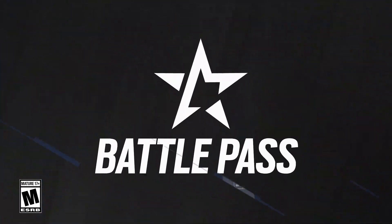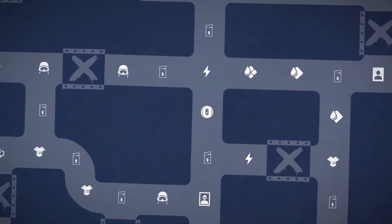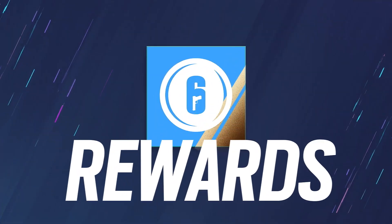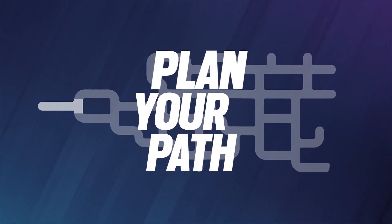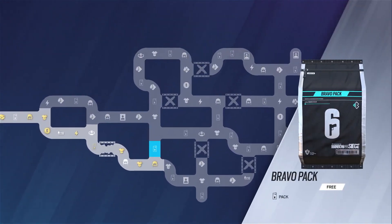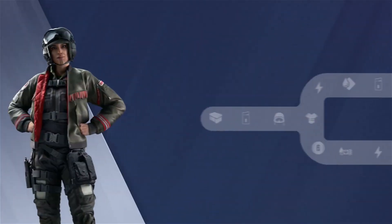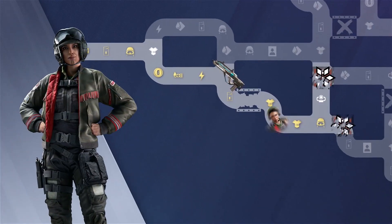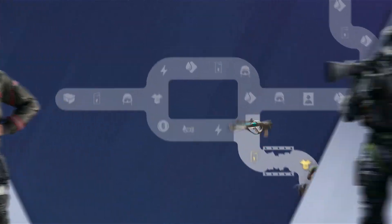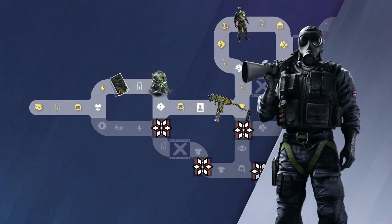Rainbow Six Siege Battle Pass has evolved to become more tactical, offering you new ways to unlock the rewards that matter to you faster. We are introducing a novel progression system that allows you to create a custom strategy based on your interests. As you navigate the map, you can choose what paths and rewards to prioritize. For example, if you main Smoke, you can follow the most efficient path to collect all Smoke exclusive rewards.